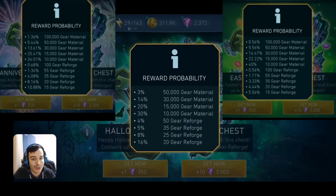Now the Halloween chest, following the same calculations: for 100 chests you'll get 1,170,000 gear materials — that's less than any of the previous chests — and 895 gear reforges, which is the highest reforge count so far. But the materials are the lowest and the price is the highest at 350 gems per chest, so you're paying more and getting less gear materials.